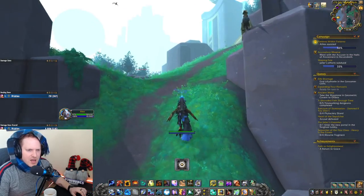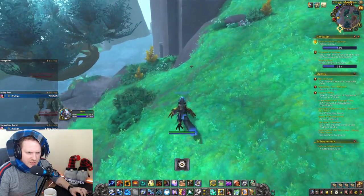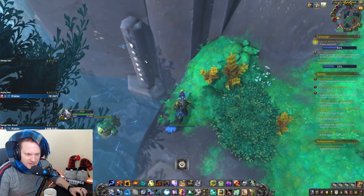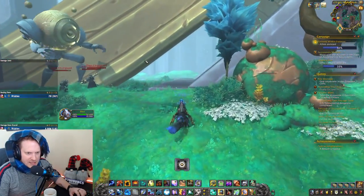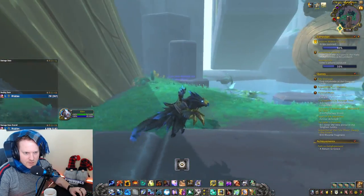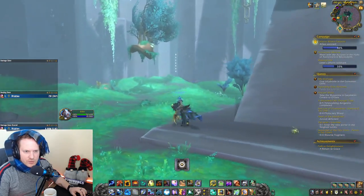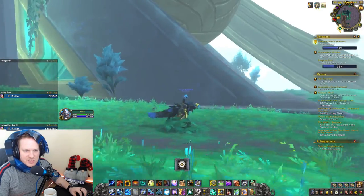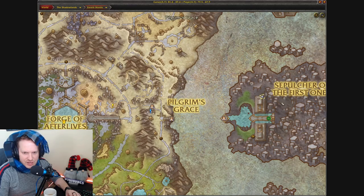Number two: you run over here and grab this one — just jump down, avoid these guys, and commune with it. That's number two. Number three: you run all the way back here. You can see the raid entrance is in there — there's another pillar right behind it. Run up and commune with that one. That's three out of six — this entire half is done.